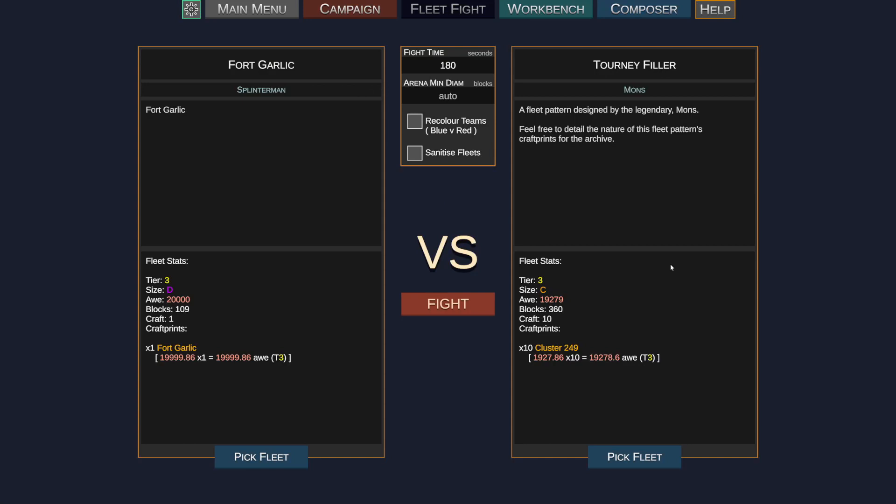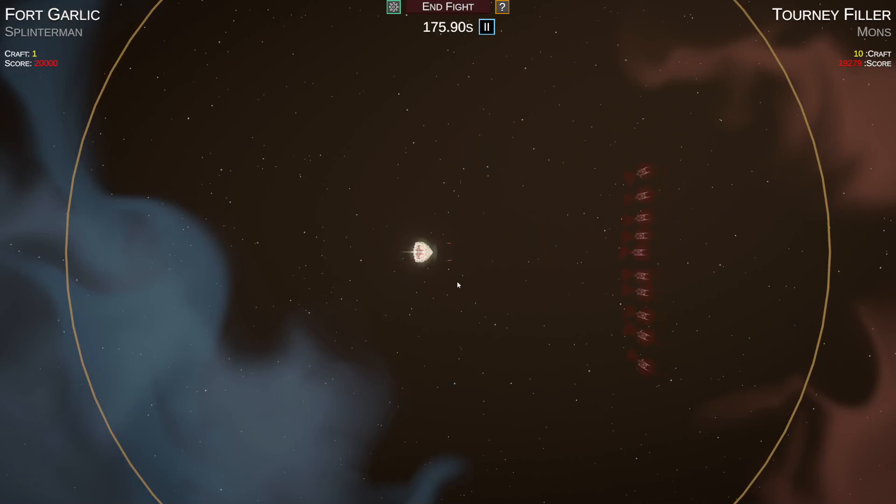Next up we have Splinter against my filler fleet. I'm only including the filler fleet because there are an odd number of participants and the Swiss format tournament really wants an even number of participants. I did throw my filler fleet in here and I imagine it's gonna get thoroughly destroyed by what Splinter is bringing. The size D for Splinter's fleet even though he only has one ship is because his ship is very off-center — I'm assuming he's planning around his opponents wanting to engage from the center approach, and by being off-center it allows him to engage a flank and hopefully split the enemy up instead of letting them all collide at once.